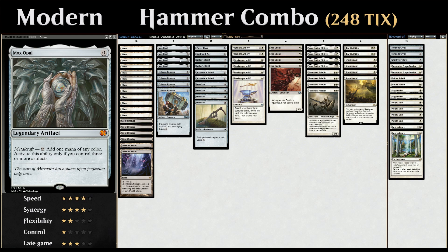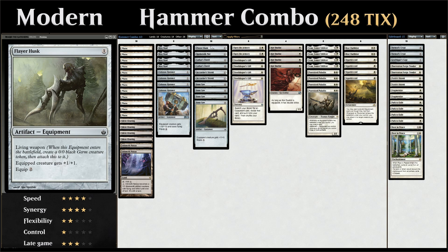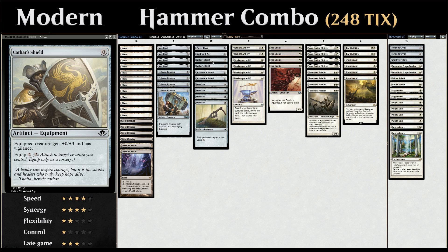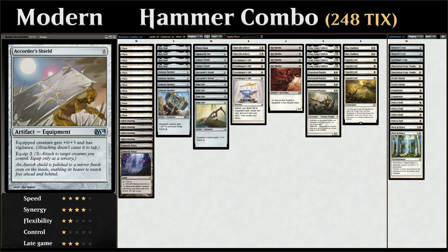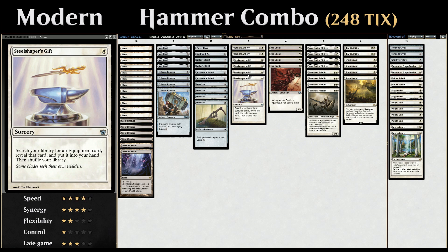At 0 mana we've got the full playset of Mox Opal, which adds one mana of any color as long as we have Metalcraft. We have four copies of Colossus Hammer, one copy of Flare Husk, Spider Silk Net giving +0/+2 and Reach, two copies of Cathar's Shield and two of Accordor's Shield — both giving +0/+3 and Vigilance to dodge effects like Maelstrom Pulse — and Bonesaw giving +1/+0 to increase your clock.